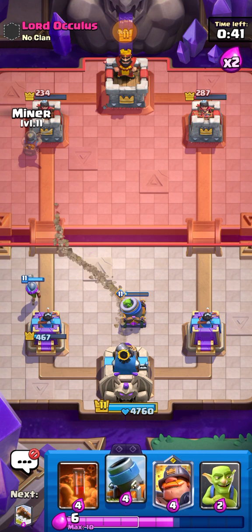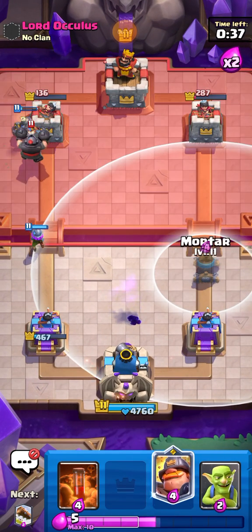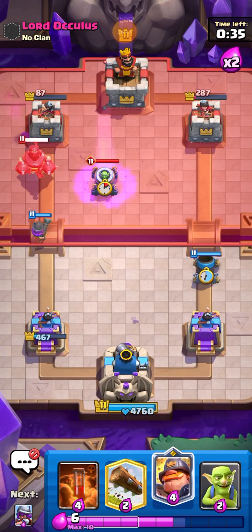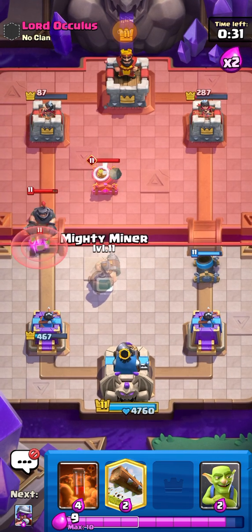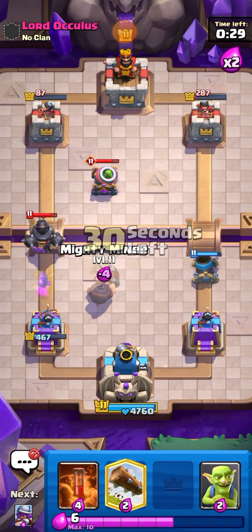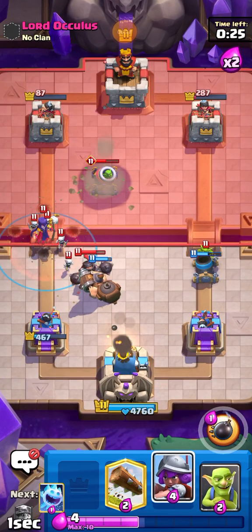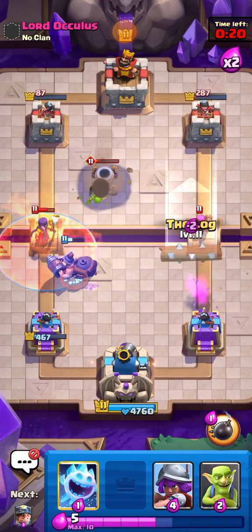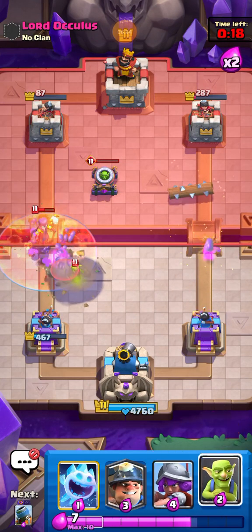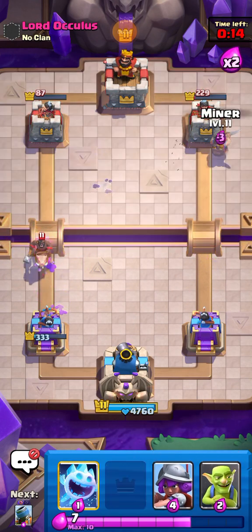Going Mine on the left, hopefully we take his tower. We're pretty close so I'm pretty happy. I'm going to defend against the Mega Knight, Poison on the Witch — should be pretty easy defense. Going Log on the Firecracker — all good.